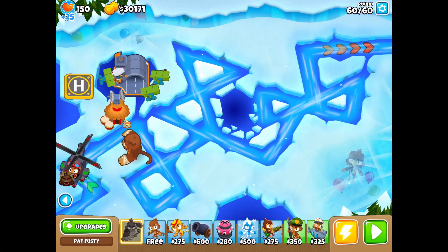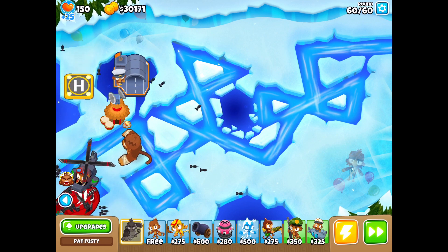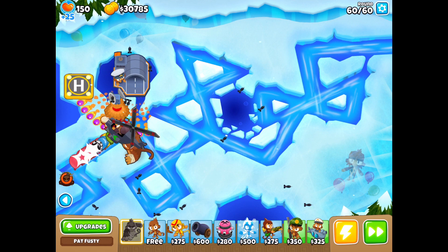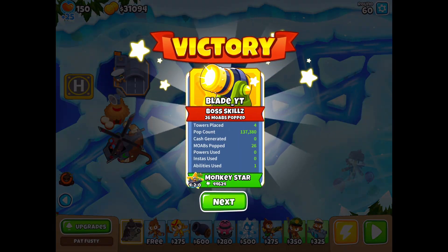All right, on to the final one, and I got this overpowered strategy - you literally just have to give camo detection to the Buccaneer. And yep, there it is, too easy. There's the 10th win, finally! All right, let's go.